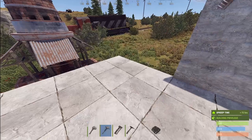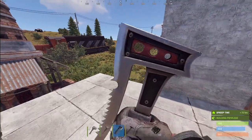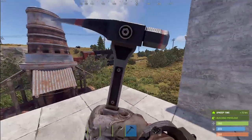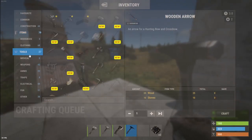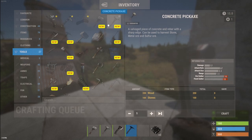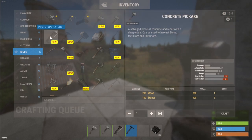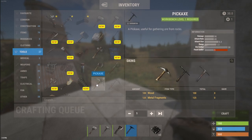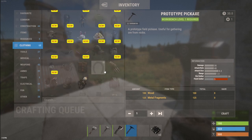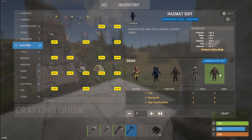You get the concrete hammer, a new pick, a new hatchet — which is totally awesome — and a new metal pick. If you go into your crafting menu under tools, you'll notice they're actually separate items, not skins, but they cost exactly the same and have exactly the same stats. The hazmat itself is an actual skin — you just pop a hazmat suit into a bench, or when crafting one you can select it right there.